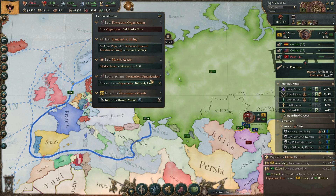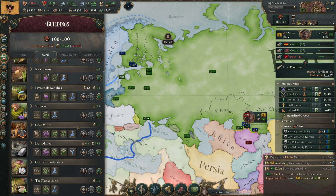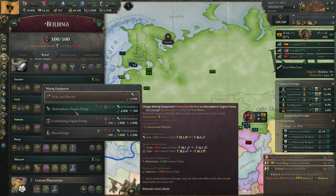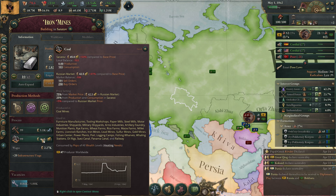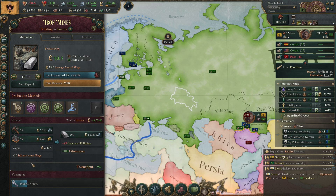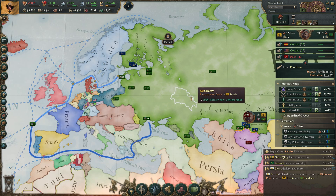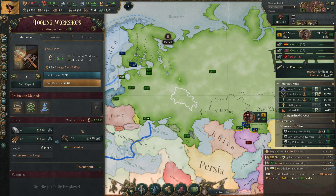We know the market access issue will go away soon. Should I also upgrade the other iron mines to atmospheric engines — at least the ones in Saratov? They can't really get the coal though, and that is the whole market access problem. But it does make construction a lot cheaper, so we should still do it. We need more tools locally too — let's get at least one more local tooling workshop.